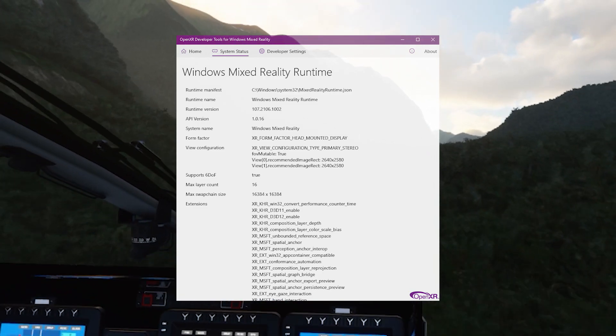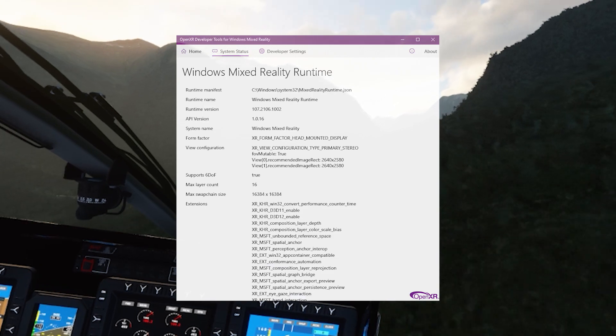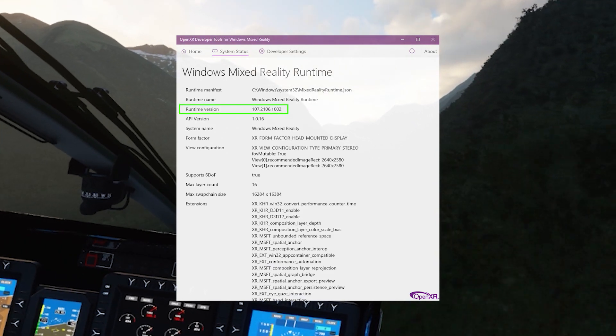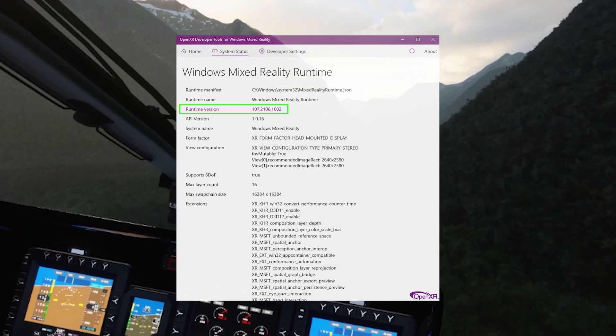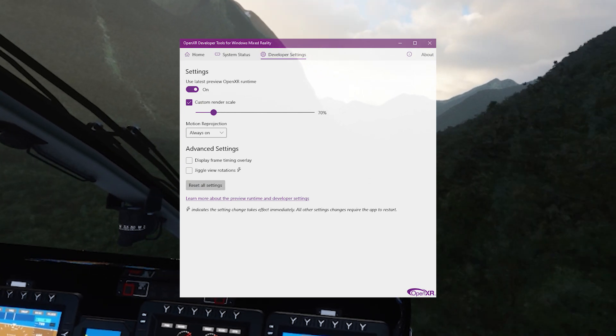To get the update it should happen automatically, but you can go to the Windows Store and double-check that it is updating. You'll see the runtime version 107.2106.1002 — that's how you know it's the latest version. I'm currently running the OpenXR developer tool.